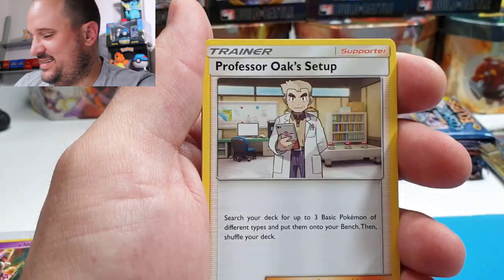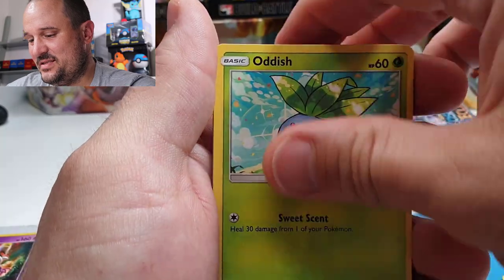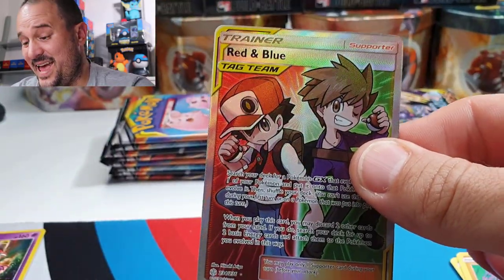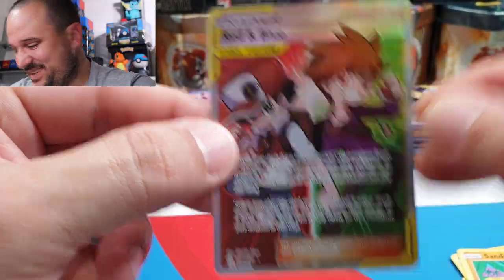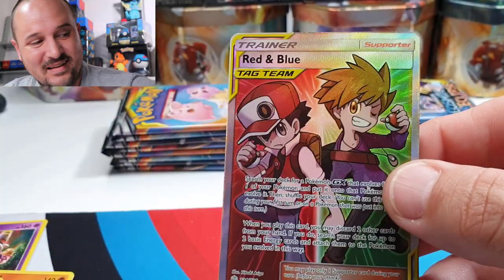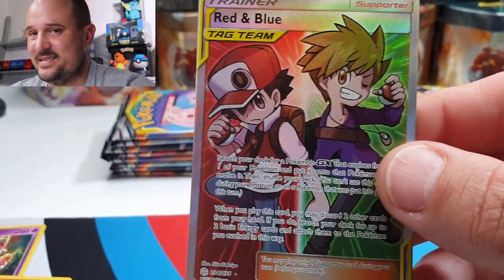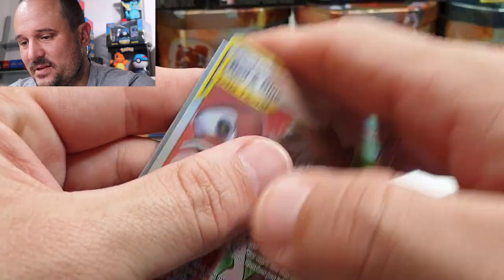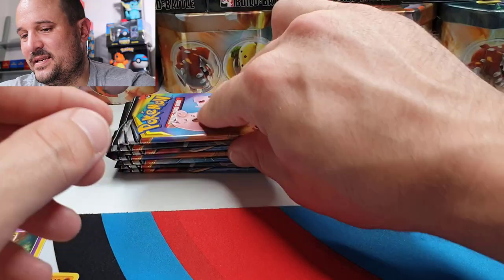Roxy, Professor Oak, Azumarill, Rufflet, Oddish, Ralts, Sandygast, Cosmoem — and YES! This is one of the ones I wanted: Full Art Trainer Red and Blue! Oh man, that's an amazing pull! The other one I wanted is Blue's Tactics from Unified Minds — also gorgeous. But yeah, I'll absolutely take Red and Blue. Very blue tag team — gorgeous, fantastic. Not a bad box so far!